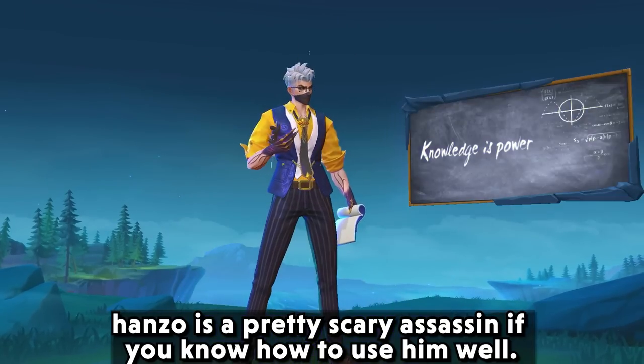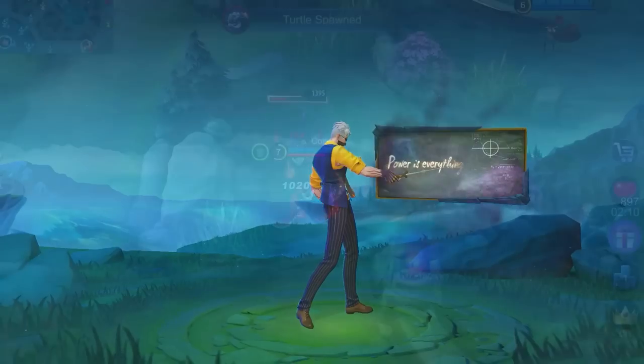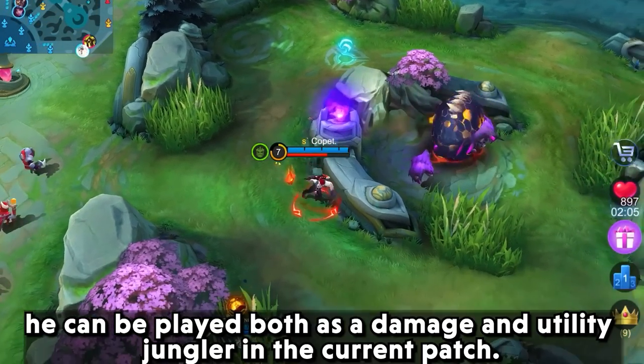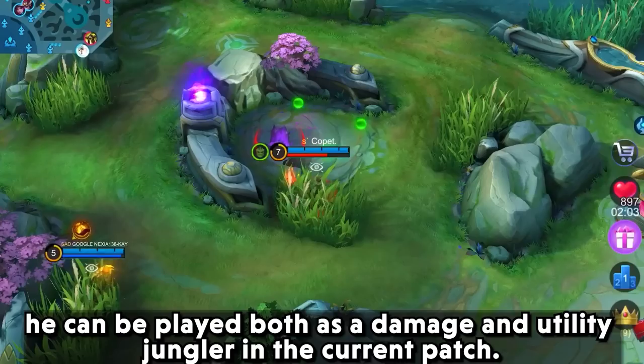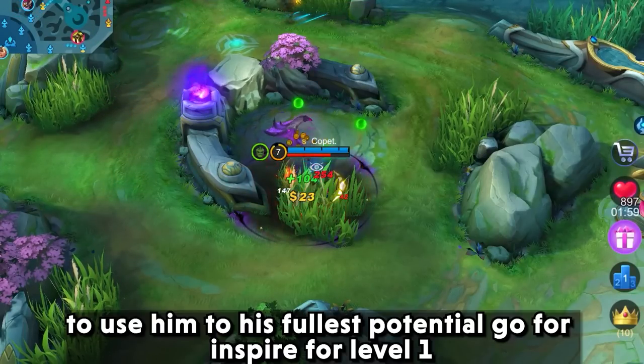Hanzo is a pretty scary assassin if you know how to use him well. This hero requires a lot of map awareness and the ability to farm quickly. He can be played both as a damage and utility jungler in the current patch.